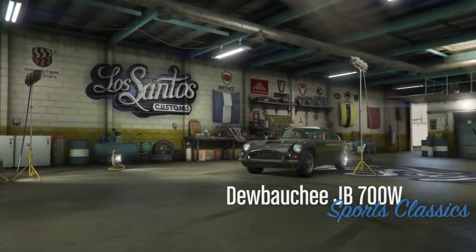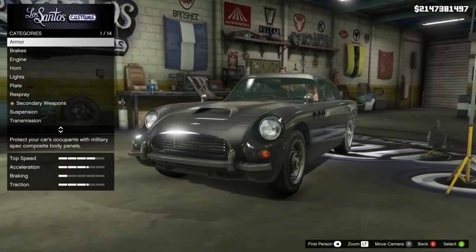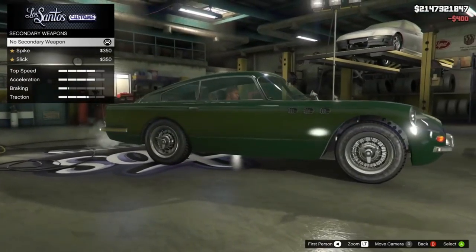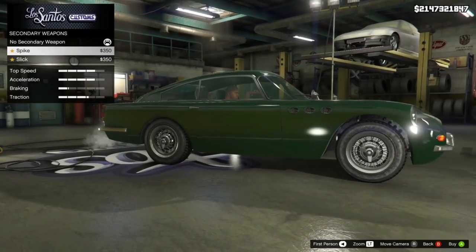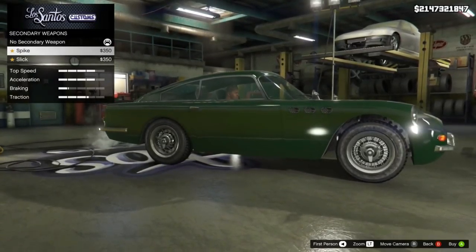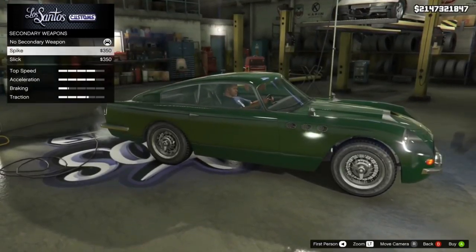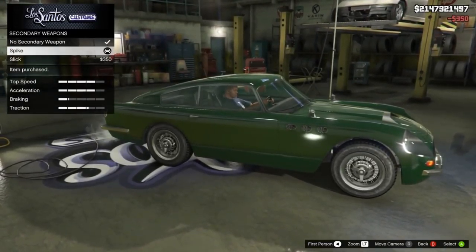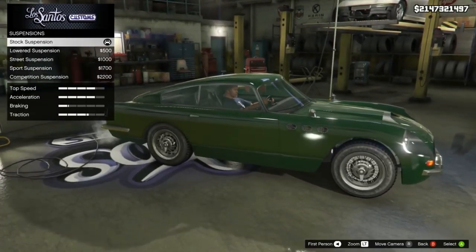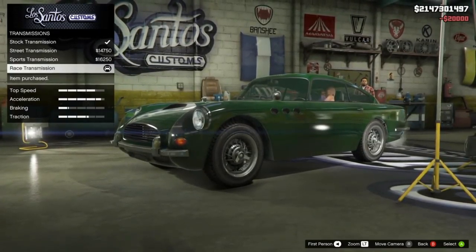Customization-wise: no bumpers, no skirts, nothing. The original JB700 had 12 mods, while the W has 14 - but those two extra are just the primary and secondary weapons. Apart from that, there's no color difference, no bumper changes, no exhaust changes.